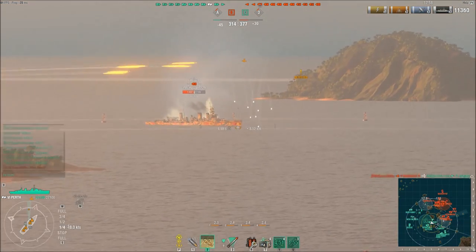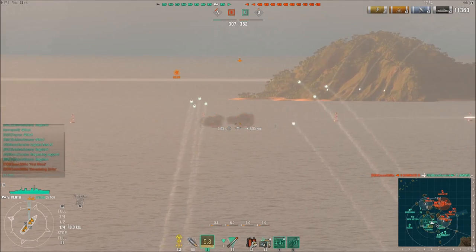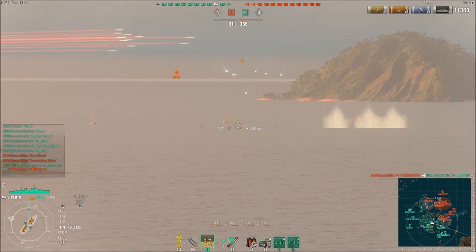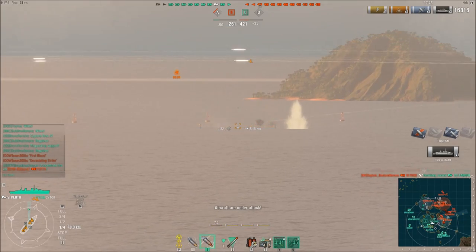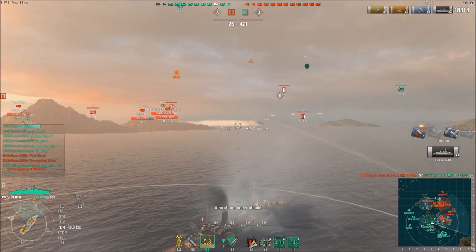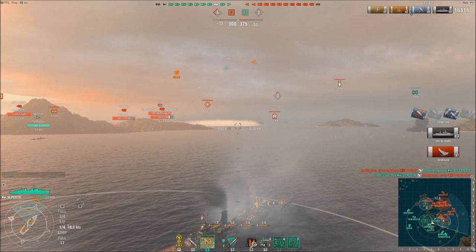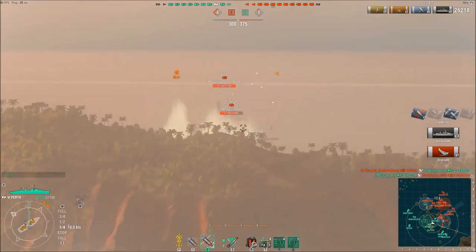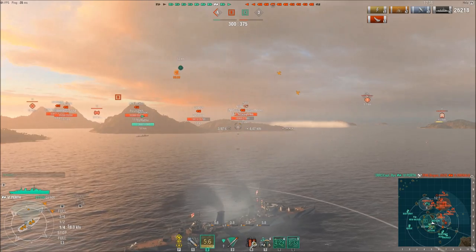As I push up towards the D cap point, the enemy team is also pushing up heavily. There's an enemy cruiser who's popped a smokescreen — I believe that's the Emerald. He's going to get shots out. I manage to citadel him a few times. He drops off detectability just as I get my shots out. Will I hit him? Yes — triple citadel, first kill of the game for me and first kill for my team.